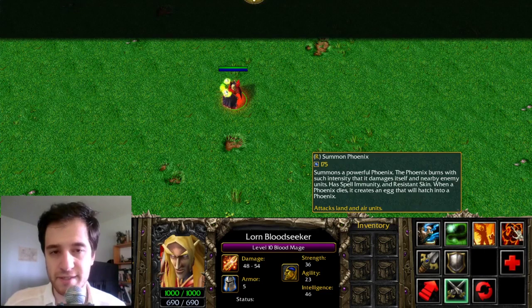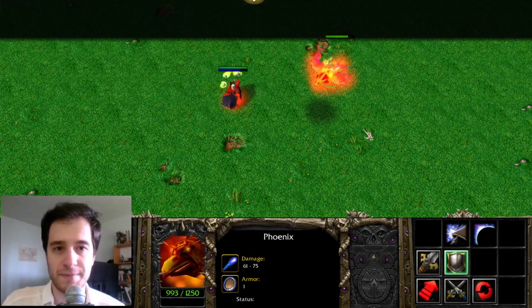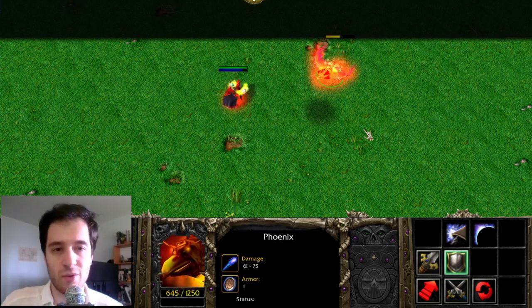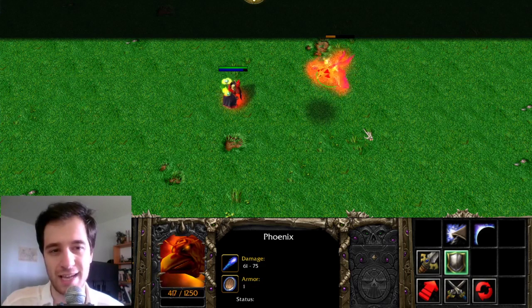Although Summon Phoenix is not in Dota 2, the unit that it creates is the model unit for Phoenix. When this Phoenix dies, it drops an egg, and if the egg survives a short duration, the Phoenix is reborn — this is the basis of the hero Phoenix's ultimate. Because of Dota 1 and Warcraft 3, this is why some Dota veterans will still call it 'the egg' when screaming 'kill the egg' or 'attack the egg' instead of saying 'attack the sun.'